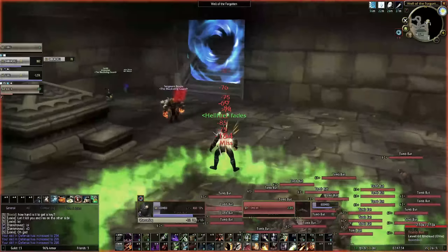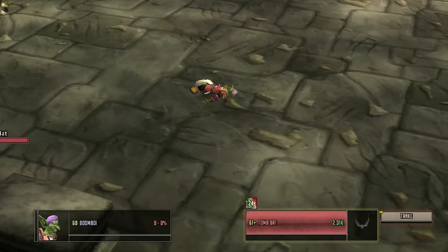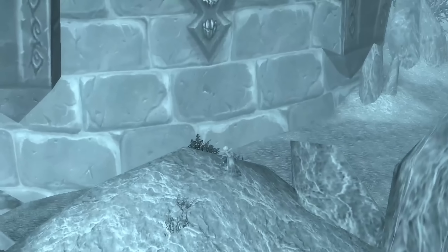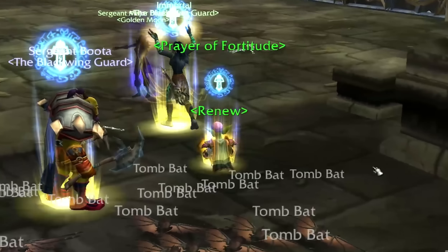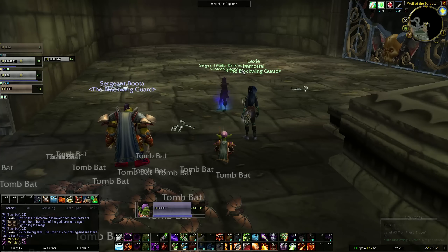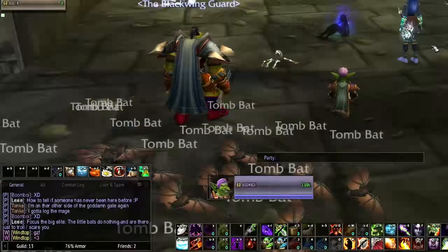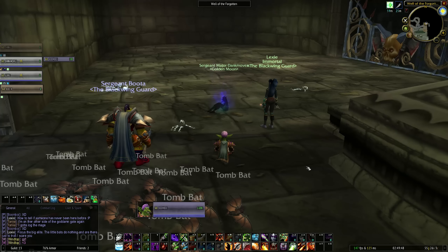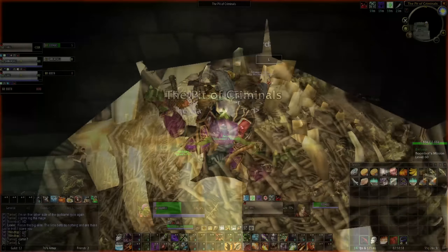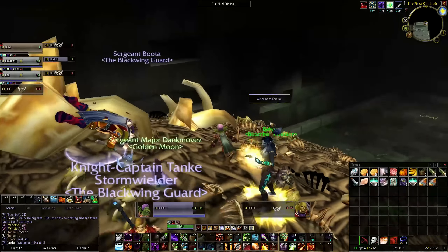The Karazhan Crypts dungeon — this has always been something that was never touched. I'm going in completely blind and immediately die. I'm releasing my spirit. Did I mention I'm going into this completely blind? You res right on top of it — super quality of life. Apparently there are bats right here, so let your tank go in and thunderclap or consecration first. Someone says to focus the big elite during the bats — the little bats don't do anything, they're just there to troll you. We also fell down a pit — it was pitch black and I didn't even realize you could fall down.